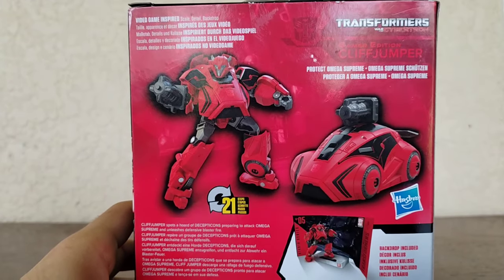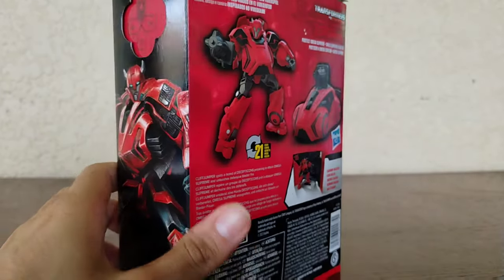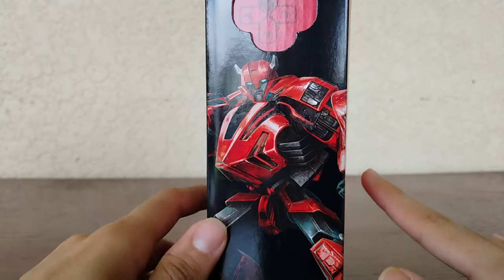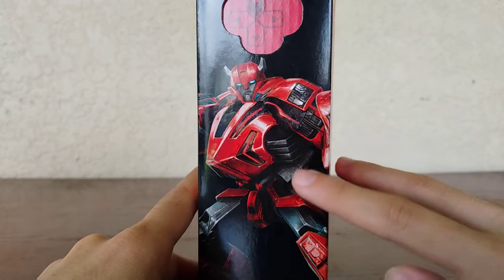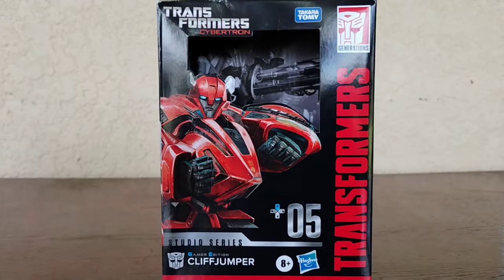Inside the box we have the figure, and it's really cool — alternate mode in 21 steps. I don't remember if Cliffjumper was in the War for Cybertron game; maybe he was concept art — I'm not 100% sure. He was definitely in Fall of Cybertron. Let me know down in the comments. Really cool image of Cliffjumper there, and that's it for the packaging.